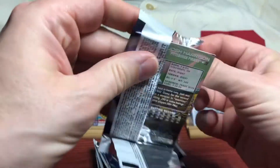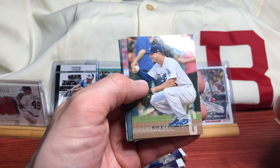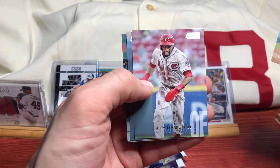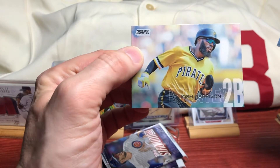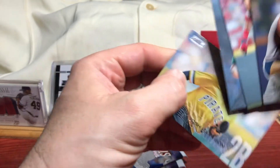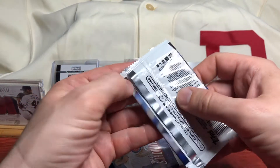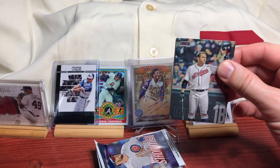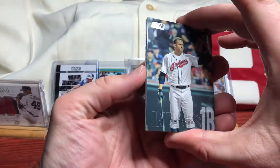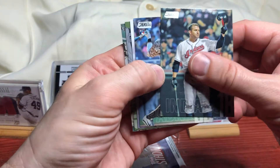Nothing too stunning out of here. Max Fried, Kyle Farmer, Billy Hamilton, Chris Davis, and Josh Harrison - I will take that - in the Pirates alternate throwbacks. The Pirates by far are the best at having their alternates as a throwback. They just do it right.